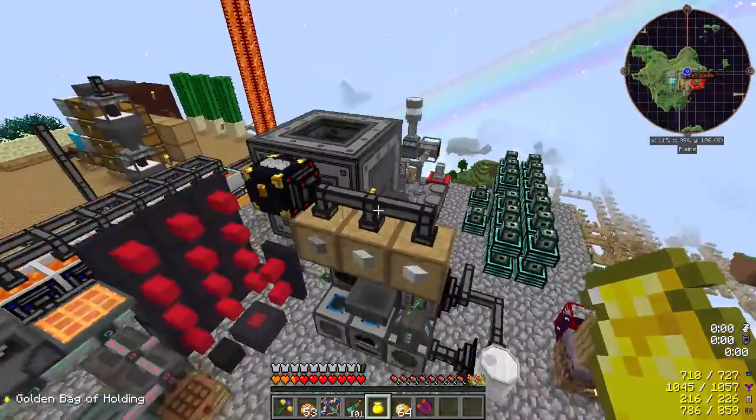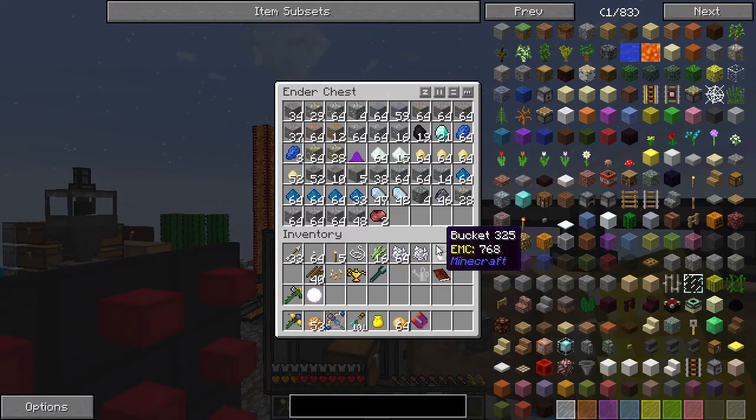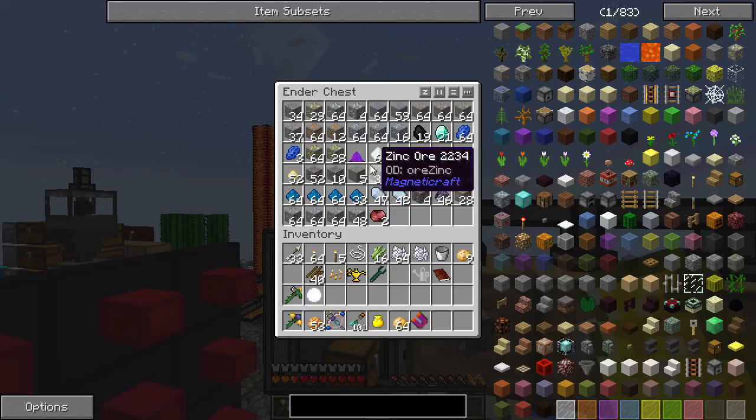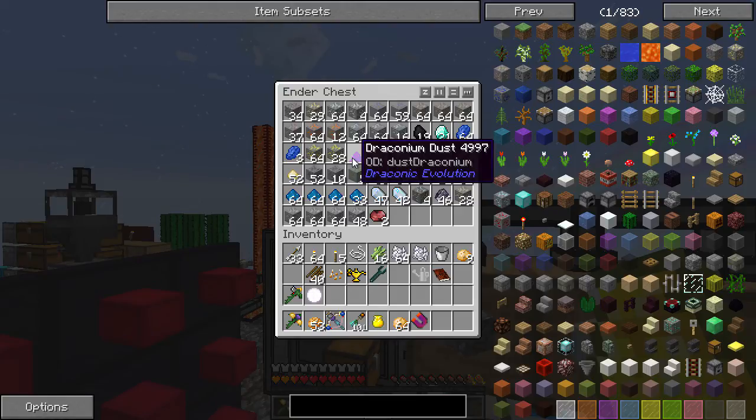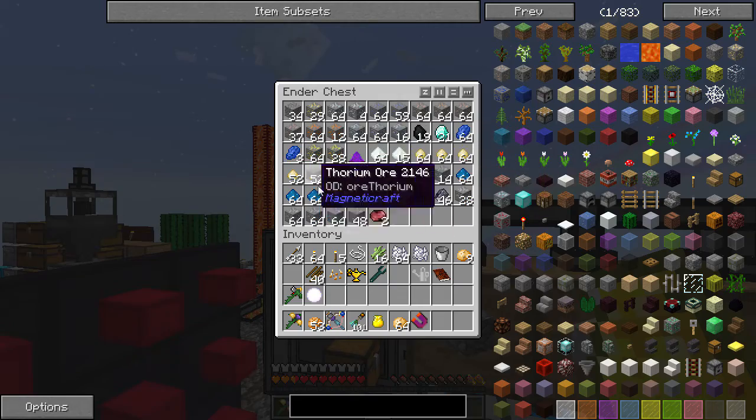Last episode, we set up our ender quarry, and this is all the stuff we have so far. Not too bad - kind of farmed for a fair while. One single draconium dust - very nice, very good haul.